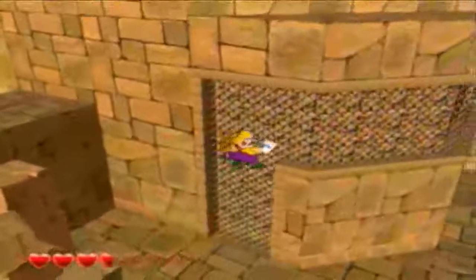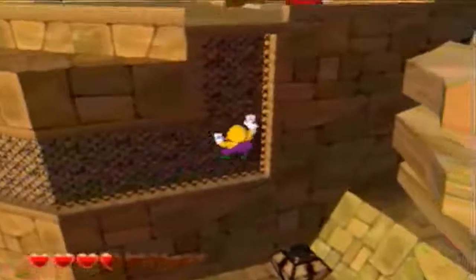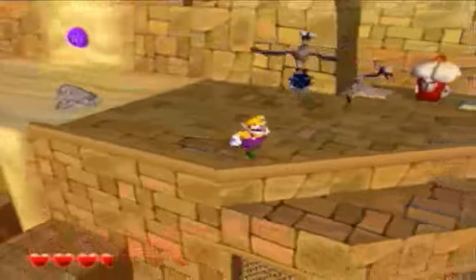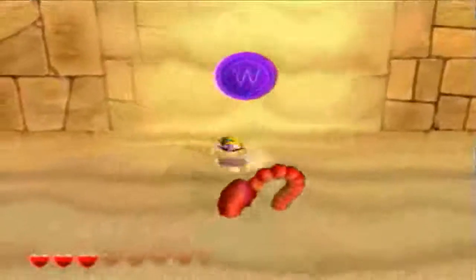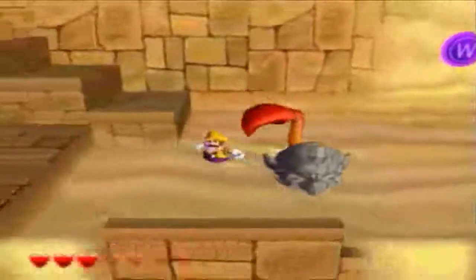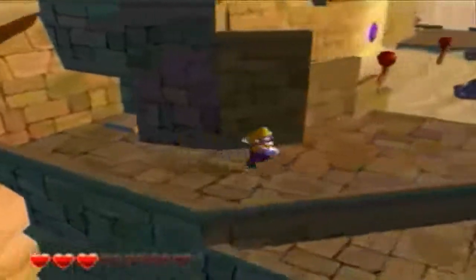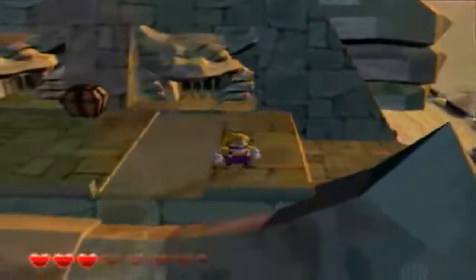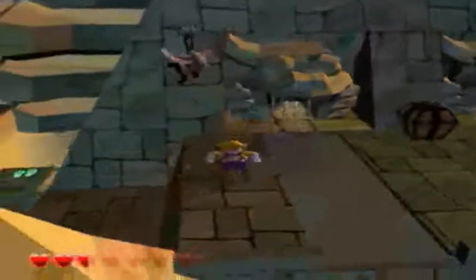Now to climb this thing. Sure was convenient of the ancient Egyptian pharaohs that once lived here to put this here in case a very obese man wished to climb all over it and grab treasure. Very considerate of them. Actually, that doesn't even make sense because the Black Jewel created this entire area out of Wario's treasure. Apparently the Black Jewel wants us to find it and then kill it and get all our stuff back. He's a pretty stupid jewel.